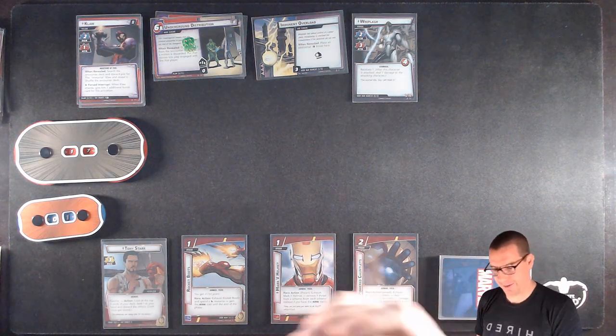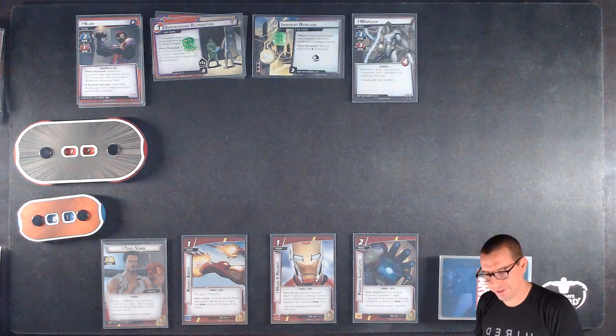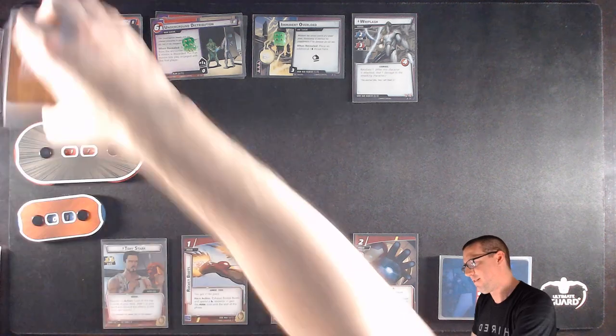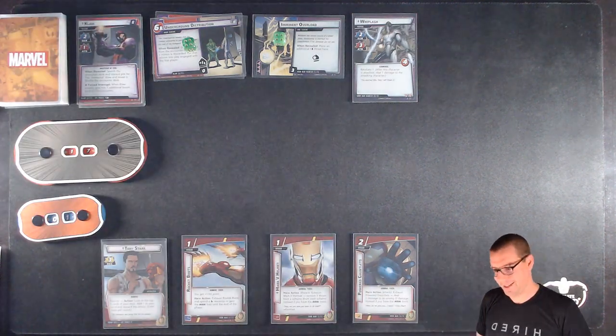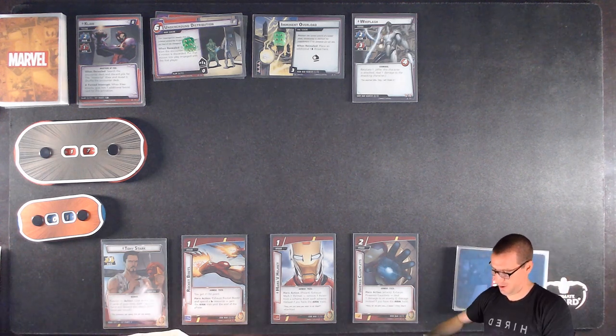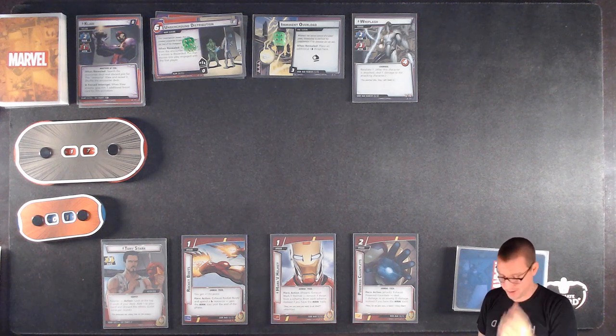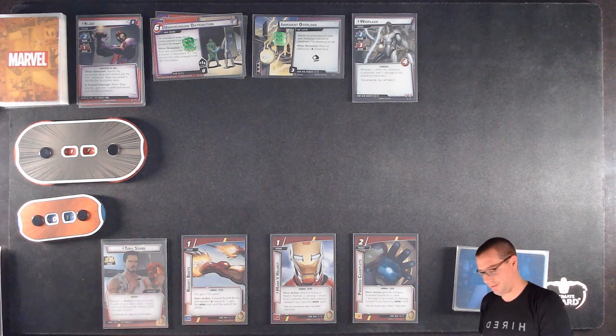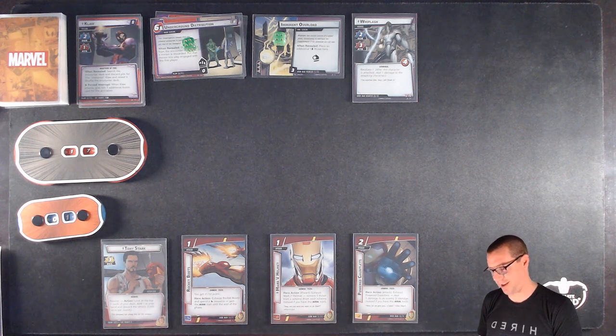Four on Imminent Overload. Whiplash has Retaliate one. I can take zero damage right now. First, let me activate the Futurist ability — draw three cards. Med Team is pretty good; Stun might be better. I think I'm going to grab this Med Team, although I might end up sacrificing it for resources.